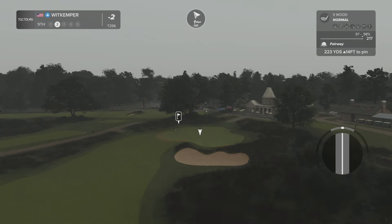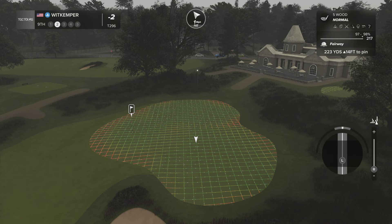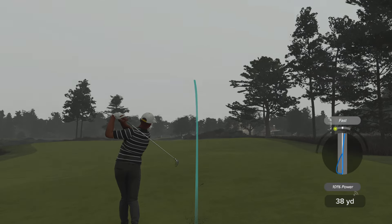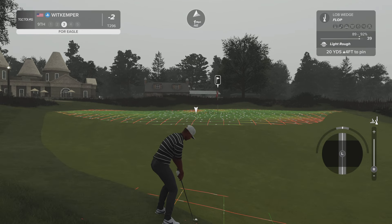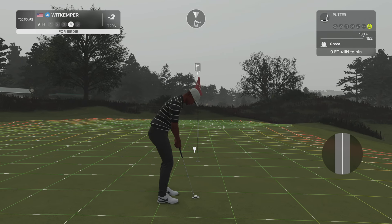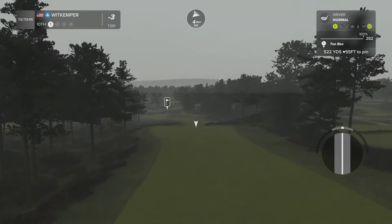Teeing off here on a short par five hole. Nice — that's some solid contact. We got about 225 yards to go from here. Heading left — careful on this one, we're in the green side rough. Sink this and you can move down to three under. Boom, and that's your fourth birdie of the day.